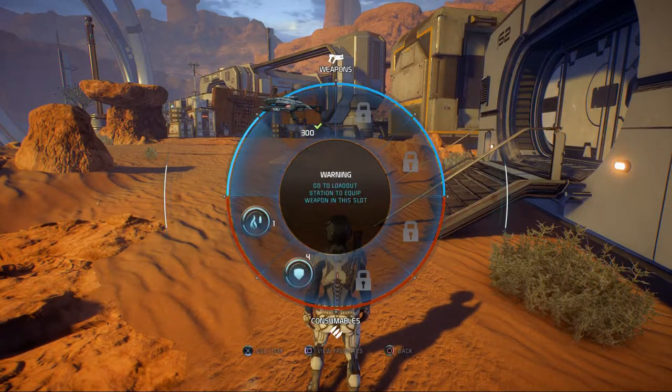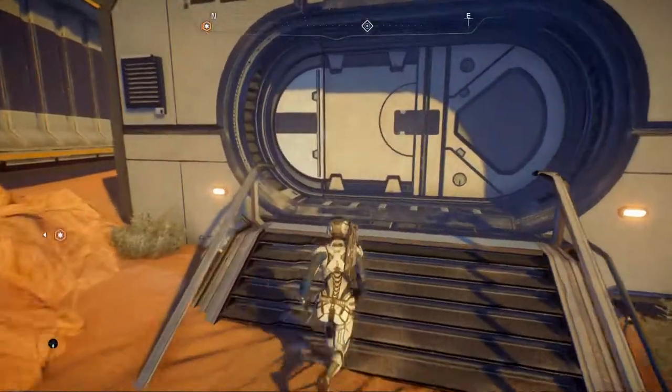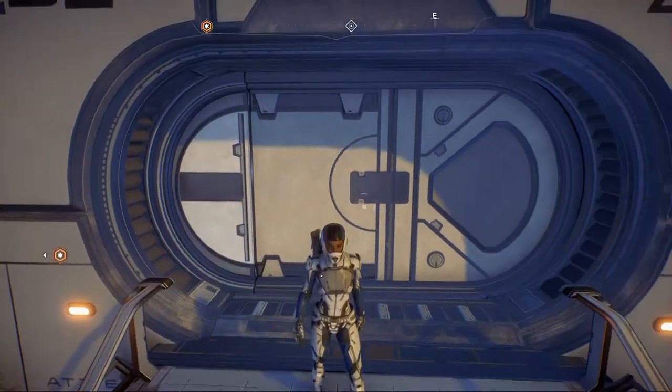What's this? Shield Capacitors, Incendiary Ammo. Okay. It's inoperable, Pathfinder — too long in this environment without power. Standard equipment, that's all we had to give them.